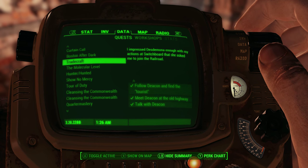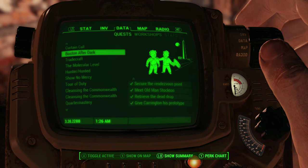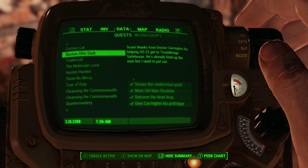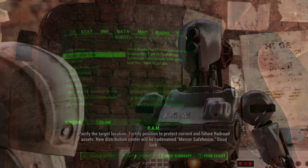Lastly you will have to return back to the HQ and give Dr. Carrington the prototype, and upon doing so it will prompt a mission called Boston After Dark. All you have to do here is secure the rendezvous point. Once that mission is complete you will notice an Assaultron walking around the headquarters.